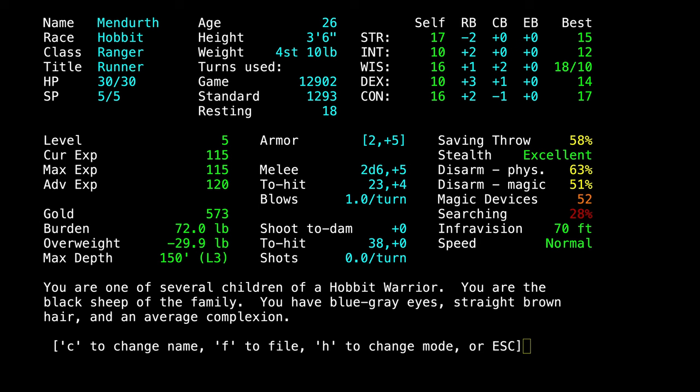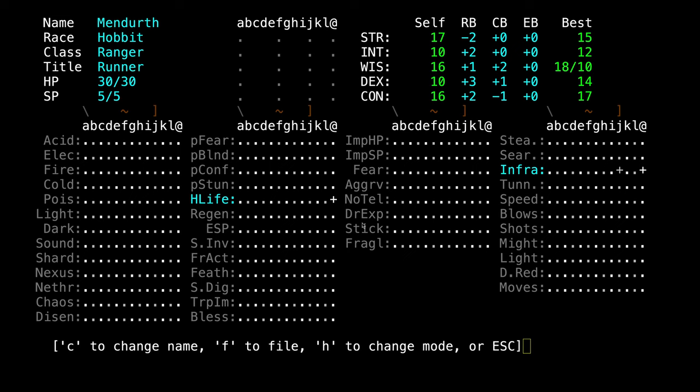There's a character sheet — press capital C and then the left arrow key. This sheet shows you all the different runes there are in the game. We've only learned two: Infravision and Hold Life — we actually had Hold Life natively from the start. As we learn runes, there's equipment in the game that will have something related to one of these runes. It will either give resistance to a Nexus elemental attack, or offer regeneration, which makes your hit points recover quicker.